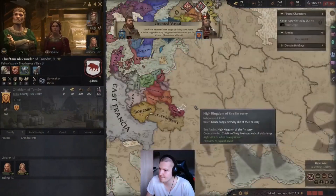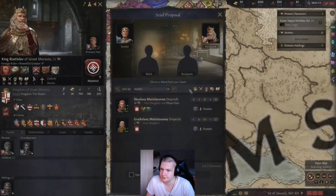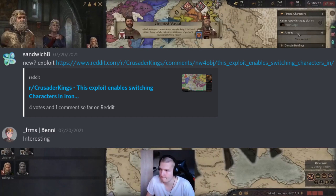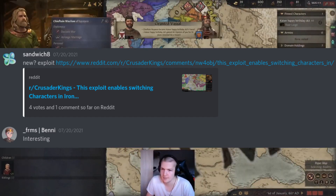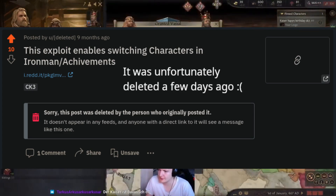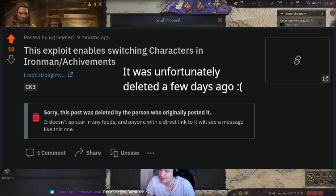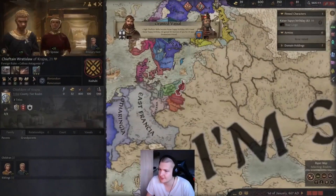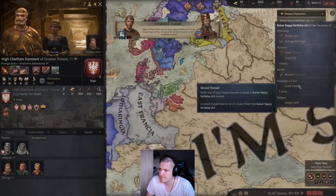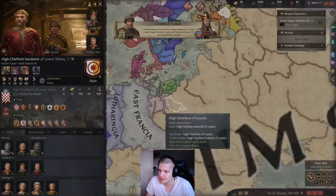I started planning a super fast world conquest the day the exploit was shown, but after it was patched immediately, I lost motivation to plan an optimized run and gave up my plans. About a month later, on the 24th of July, KingsLegendSandwich8 sent me a new exploit they found on Reddit. Reddit user u/BennettLuck had seemingly discovered a way to switch characters in Iron Man with achievements enabled. In contrast to the Education Grant exploit, the character switch stayed in the game for far longer — it was finally patched in 1.5.1 after developers already tried to patch it in the original 1.5.